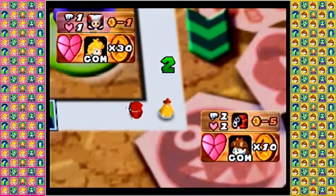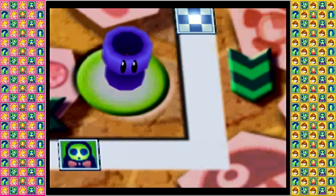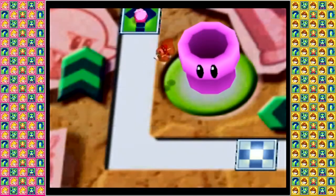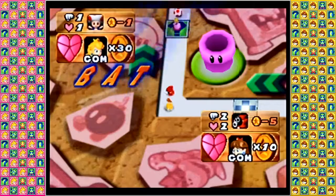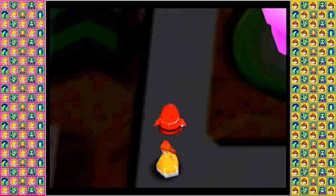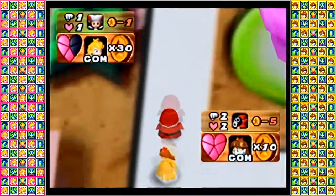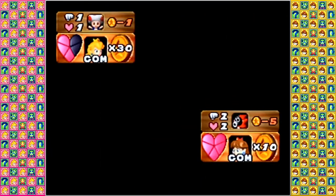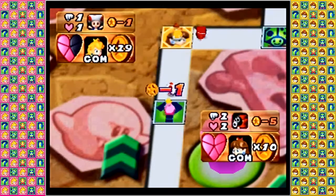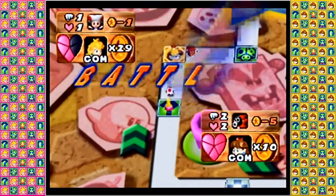Daisy getting a four, choosing to jump into the pipe, possibly wanting to catch Princess Peach off guard. Yes, she does! Oh dang, we've got a battle already — literally the second roll of the game. Sniffet, two attack strength directly to Princess Peach. But this puts Daisy right in line for a counter attack right away from Toad, though it might also put Princess Peach in further danger.